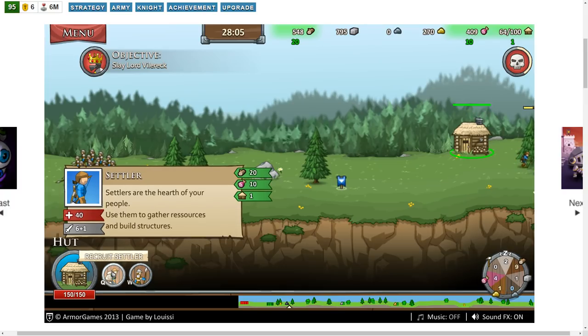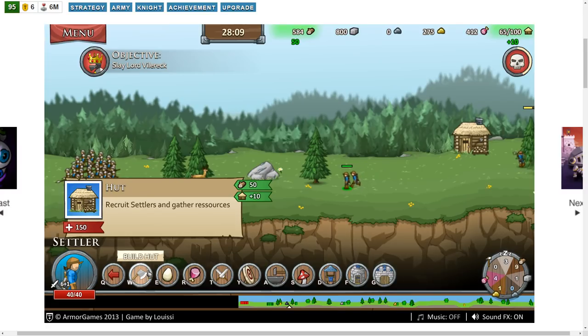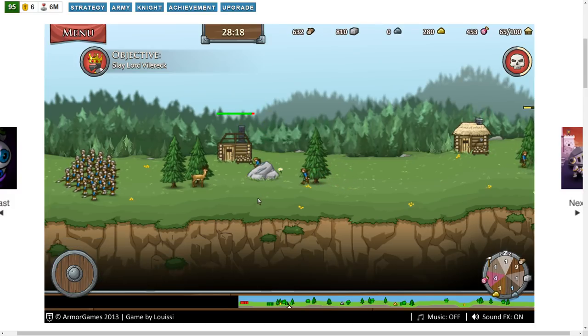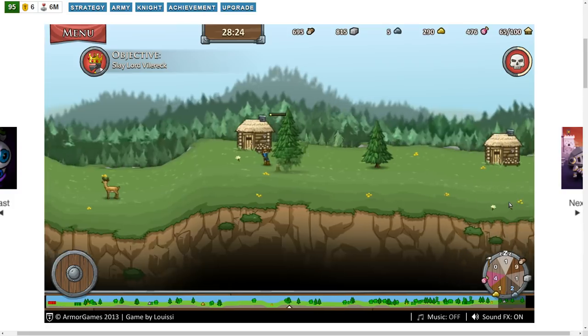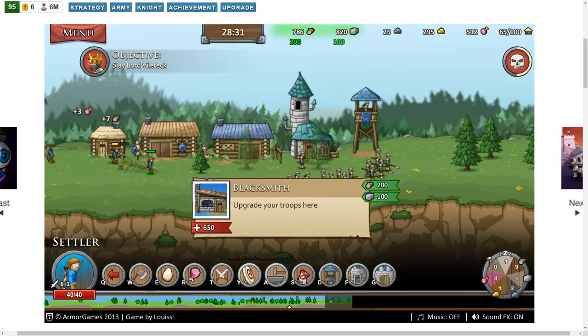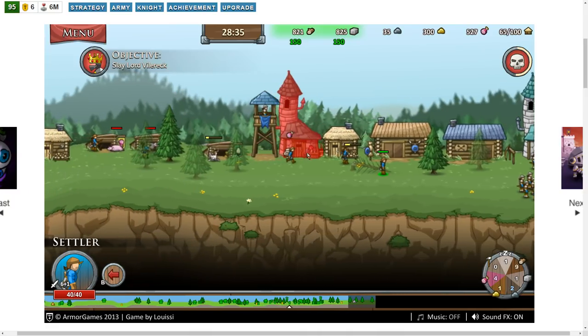It's these red spider things — they're the toughest. But in great numbers our spearmen aren't too bad. I bet the enemy isn't that difficult to dispatch, so maybe I'm expanding too far for this level. Maybe we'll concentrate on going to the right now. I'm just going to put a hut here and focus on the right side.